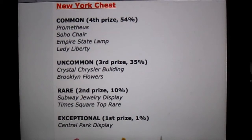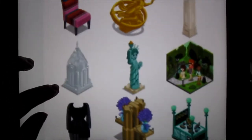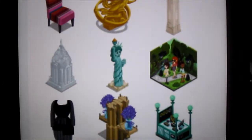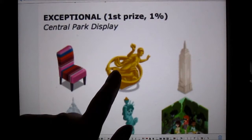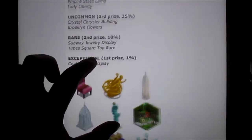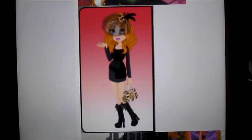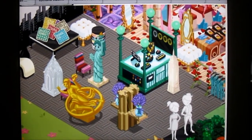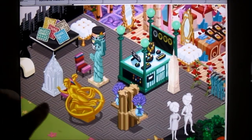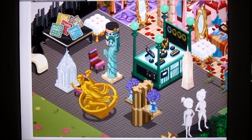So now we have the New York chest, which is one of my favorites because they have a lot of iconic New York items — Brooklyn flowers, Soho chair, Empire State lamp, Lady Liberty, which are all these items. That's like a subway station. You can get that black sweater dress. This is the Empire State building, Lady Liberty, Prometheus, Central Park display. Again, if I'm going really fast, you can always pause the video. Here is like a complete set avatar for the New York chest. And here is a better picture of what the items look like — if you're making a New York themed store, this is a really good way to do it, with the New York wallpapers and these tiles.